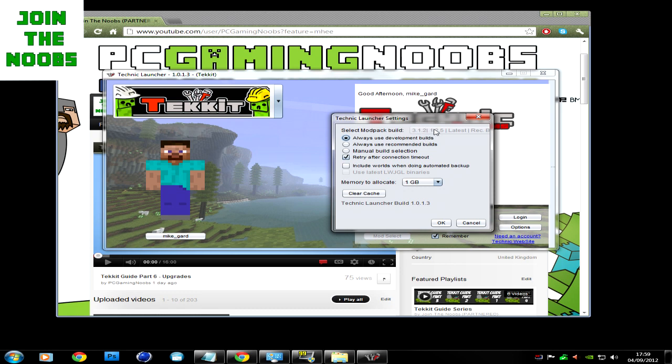It should change up here to the latest one, or you can manually do it. I'm on 3.1.2 so you want the latest one — just click that, click OK. Login and join the game on Multiplayer Server and it will work perfectly fine.